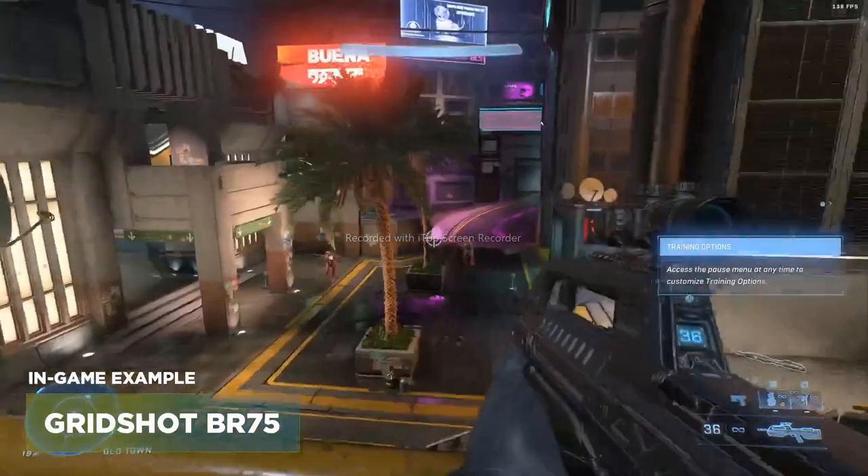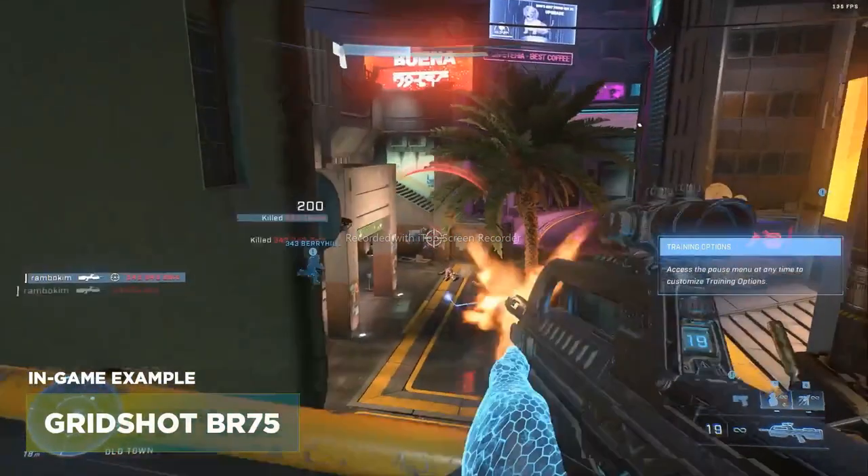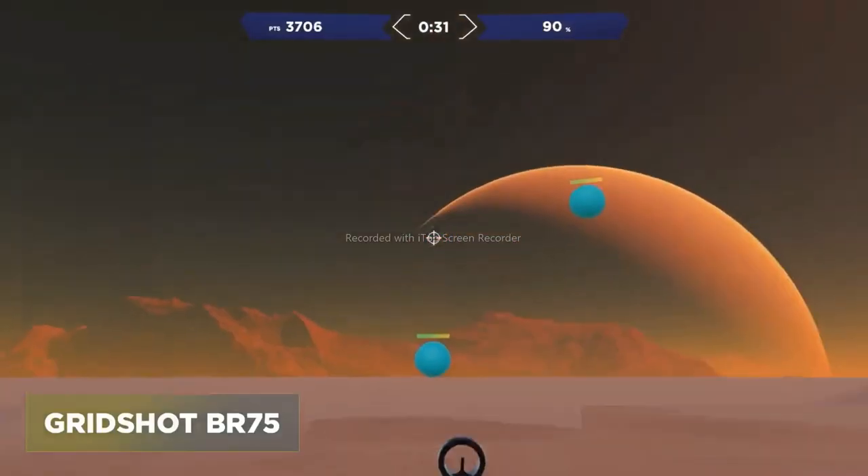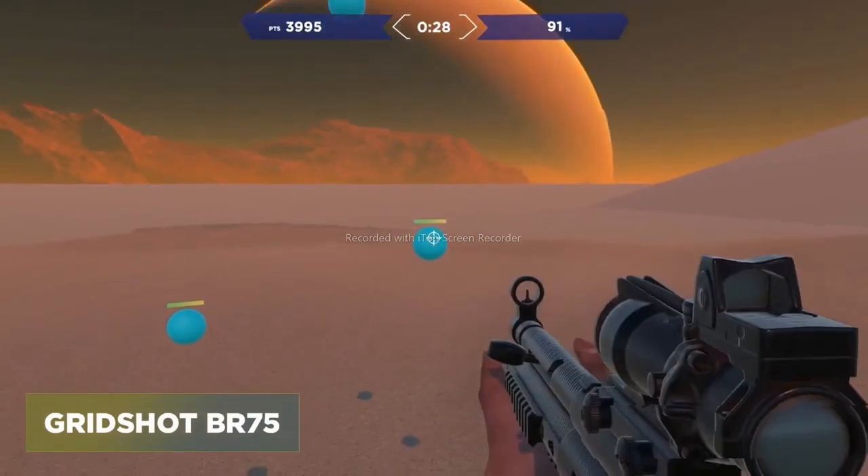Kicking off our first task is called Grid Shot BR-75. It's going to be larger targets, three shots to kill. Keep in mind that it does take all three shots to kill the target, otherwise it'll regenerate.